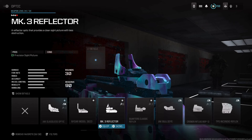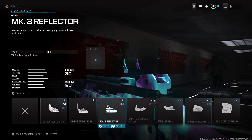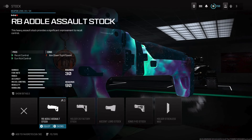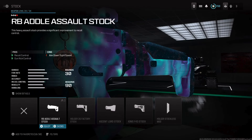For the optic, my favorite is the MK3 Reflector. I know some people like the NIDR model — that one was great — and Jack Lassa's optic is also good, but the MK3 Reflector is probably the best in my opinion. For the stock, you're going to want to use the RB Addo Assault Stock, because it further helps with recoil control and gun kick control.